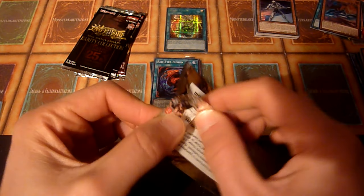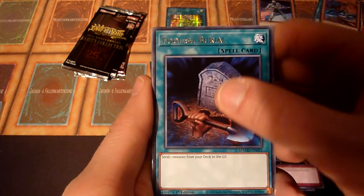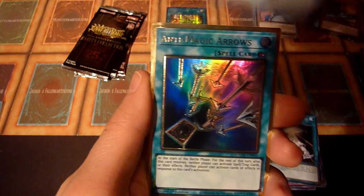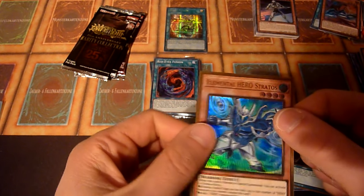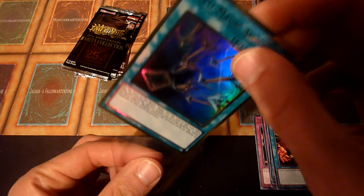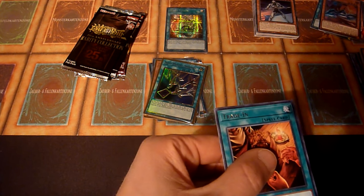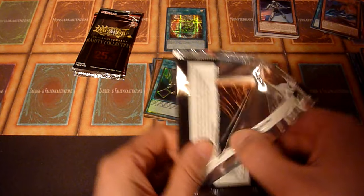Now for another great set — in my opinion one of my favorites and one of the most frequently opened sets on this channel — Maximum Gold. Even its name is cool. Foolish Burial, Miracle Contact, Trade-in — another card I use quite often — Anti-Magic Arrows, and a Stratos. He has like gazillions of prints by now. On some days I think the gold ultra rare finish used here is kind of too much, and on other days I think it's not too bad actually.